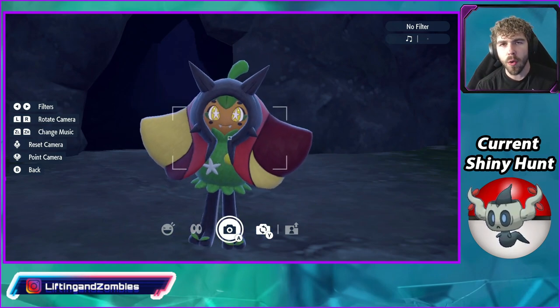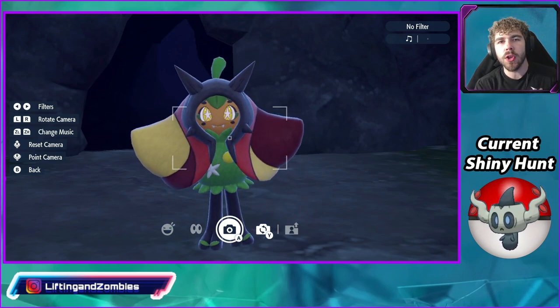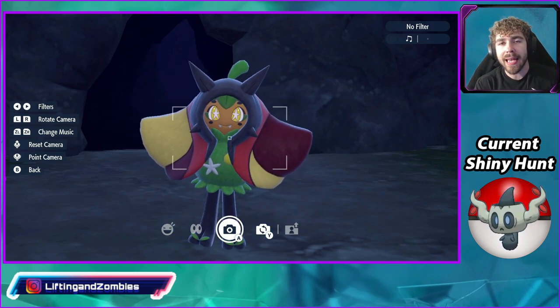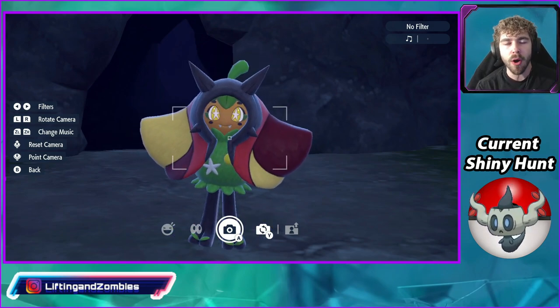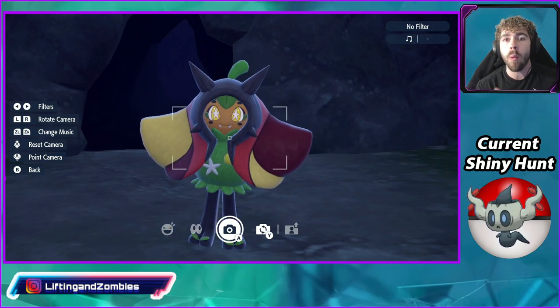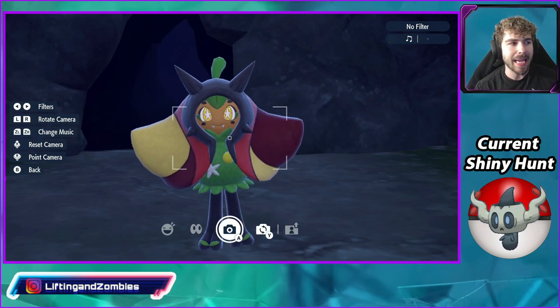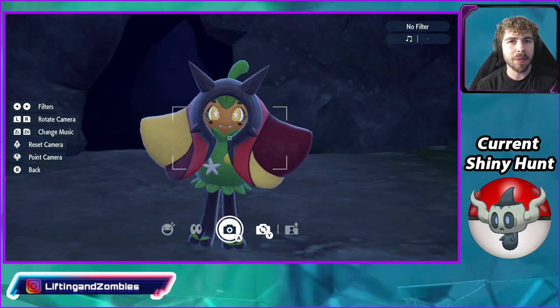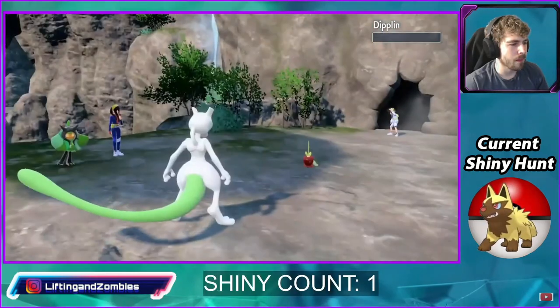So how do you catch Ogerpon and get him on your squad? In the DLC storyline, you want to make it past the part where you take down the three Loyal Three legendary Pokémon in their Titan form — you know, when they're big and they have that big HP bar. Once you defeat all three of those in their Titan form and visit the village with Ogerpon, and the town welcomes Ogerpon to the village, you'll be taken back to the Dreaded Den, and yes, you will have to battle Kieran. Whoever wins that battle gets to catch Ogerpon.